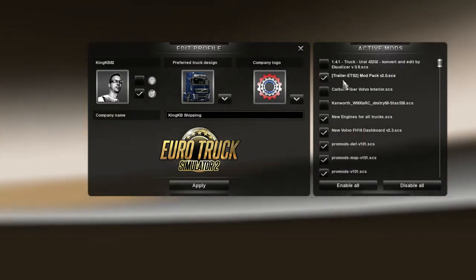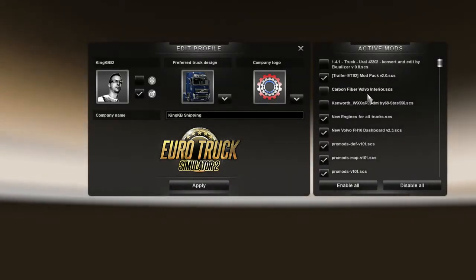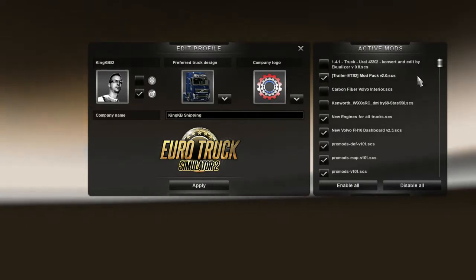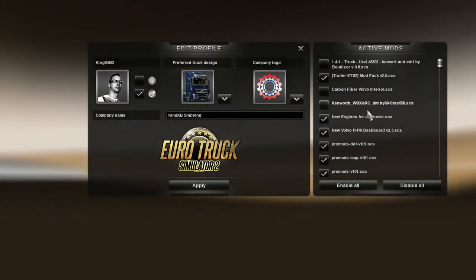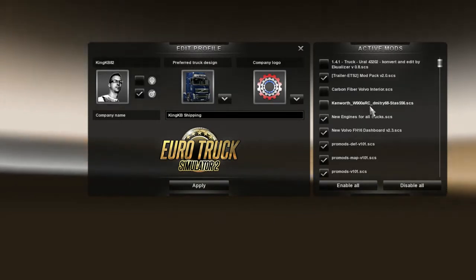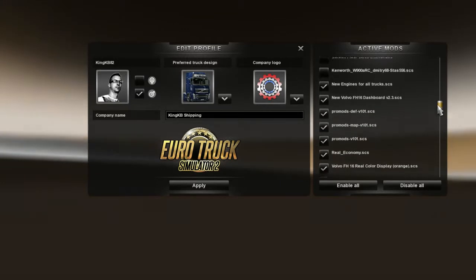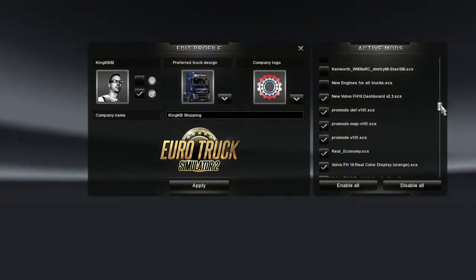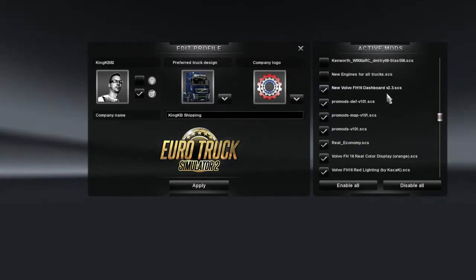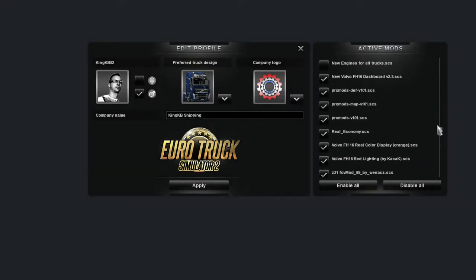I have the Trailer Mod Pack version 2.0, the Carbon Fiber Volvo interior — I had that for a little while and then I saw another one I'm going to show you, it's really sweet. The Kenworth W900 ARC, I was using that for the longest time but I no longer use that anymore. New Engines for All Trucks is something I don't want to run, so I'm going to uncheck that. New Volvo Dash is the actual legitimate Volvo dashboard — I downloaded that as well.